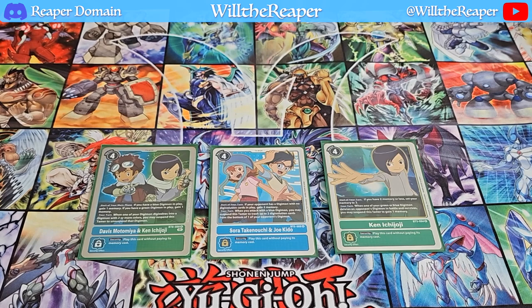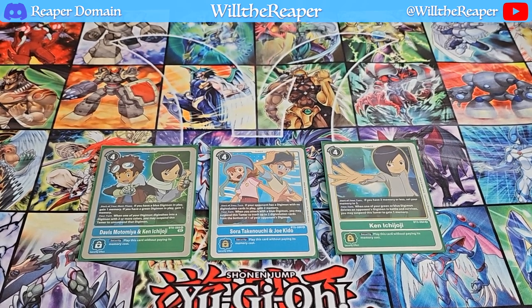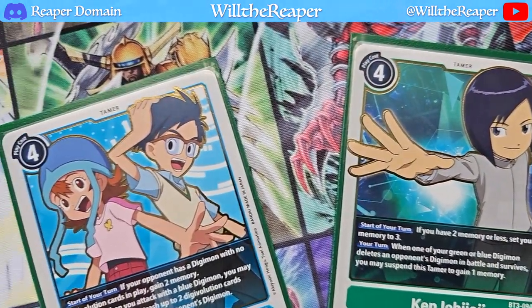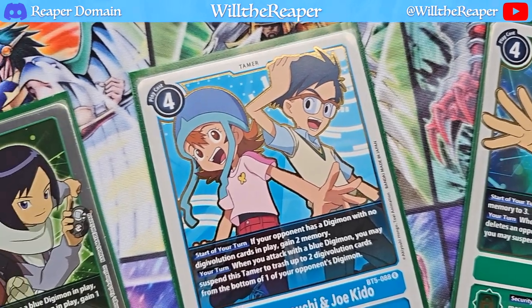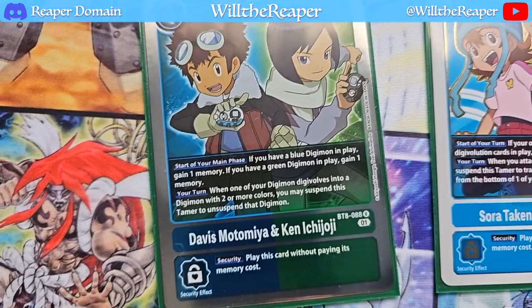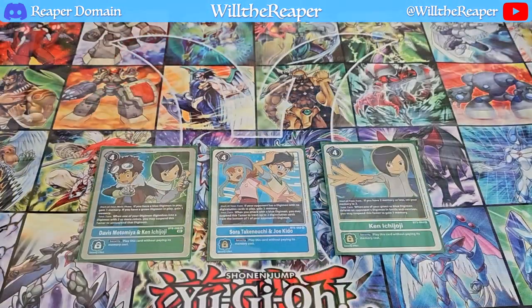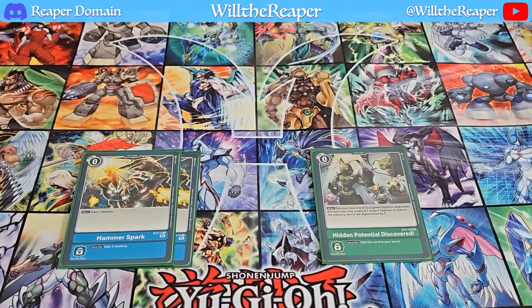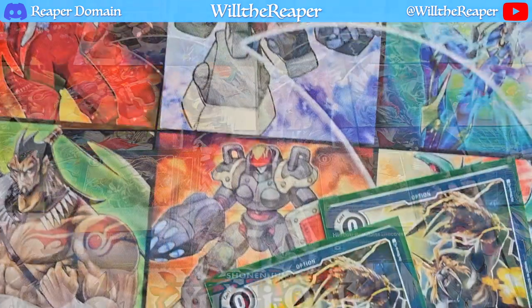Wrapping up the Tamer cards, we have Davis and Ken, Sora and Joe, and Ken by himself. More memory setters, more memory gain. It is a blue-green deck, so honestly it's a pretty straightforward deck that doesn't really need much explanation. Moving to option cards, we're playing two copies of Hammerspark — it just allows you to gain more memory, and if it gets hit from security, that's two extra memory. Definitely very nice.